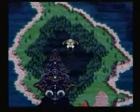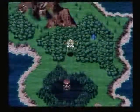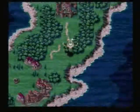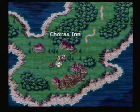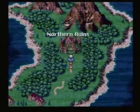Up here we have the remnants of where Magus's castle used to be, and there's another little place popping up here — that's Ozzy's Fort. That's another one we'll be dealing with in a little bit. There's just lots of new stuff that we have access to. The place we want to go to now is this place, which was previously unreachable. This is the village of Chorus, and up here is the Northern Ruins. Let's go to the Northern Ruins and look around.